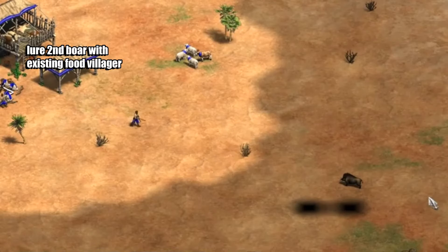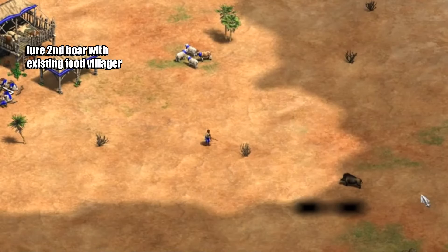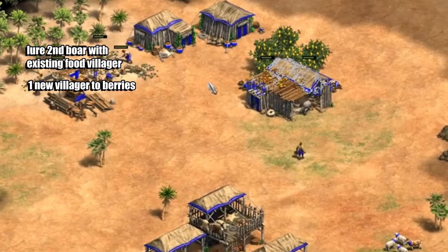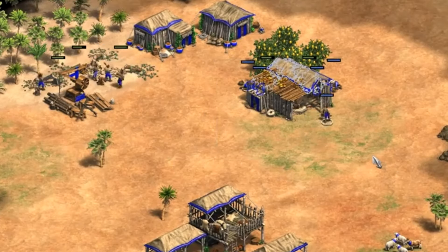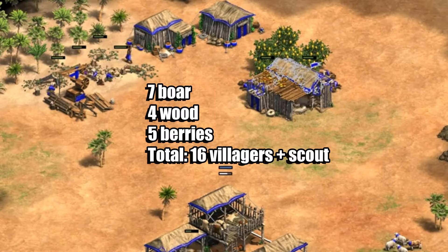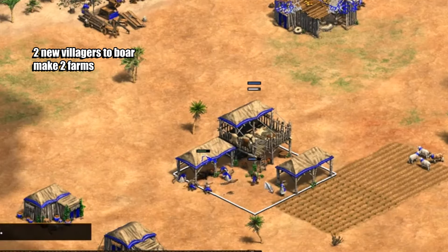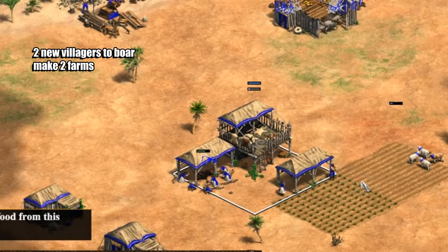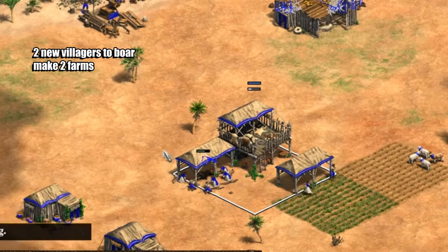Following on from that we're going to take one of the existing food villagers from under the town centre and go and lure the second boar. Then we're going to add one more villager to the berries, and at this point we should have seven villagers on boar, four on wood, and five on berries. We're then going to add two more villagers onto the boar under the town centre, and those two villagers who lured the boar were a little bit weak and they're going to go and make two farms.